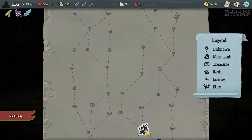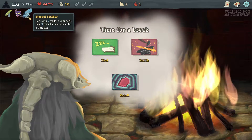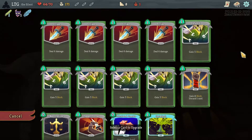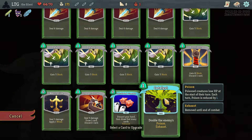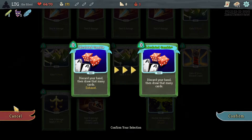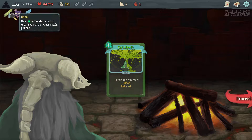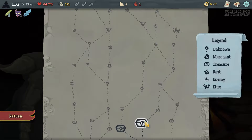I get free heals by going to campfires - I wasn't paying attention to that. Catalyst is pretty good. All the rest of these aren't great. What do you do, you just don't exhaust. That's a lot better when I have more card draw, less energy. Now that I think about it, right now I get to play most of my cards.